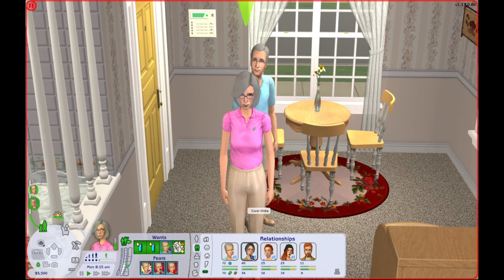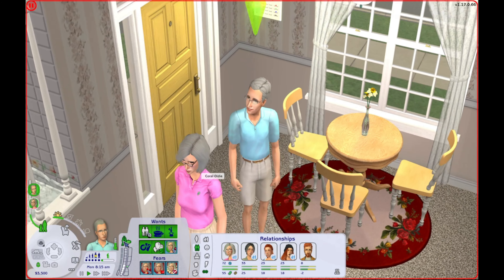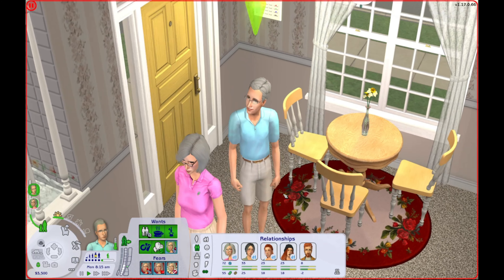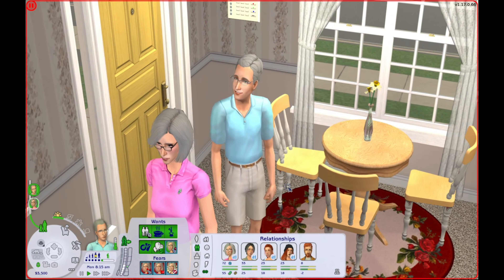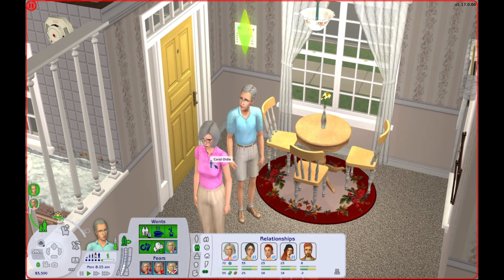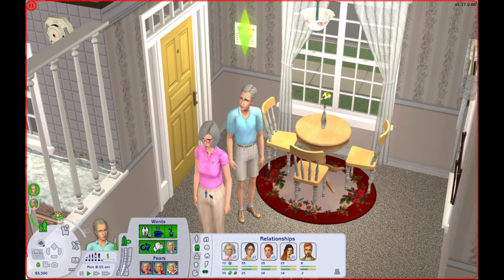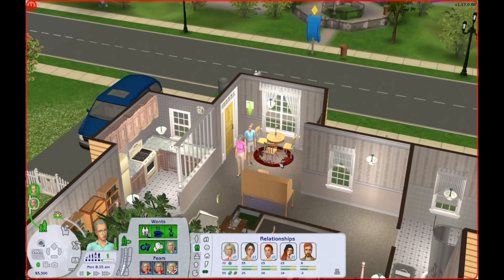The storyline with them is that they were struggling with infertility and decided to go ahead and adopt a child, that child being Mary Sue. Now Mary Sue is grown and has kids of her own. But Herb here is a romance sim. The Oldies in general are very much a traditional family — normally he went to work and Coral stayed home and raised the kid.